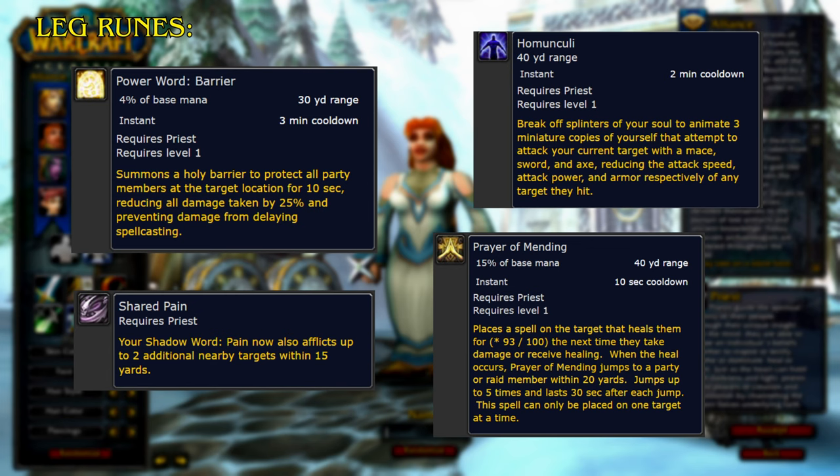For the Leg Runes, Power Word Barrier summons a Holy Barrier to protect all party members at the target location for 10 seconds, reducing all damage taken by 25% and preventing damage from delaying spellcasting. Shared Pain causes your Shadow Word Pain to also afflict up to 2 additional nearby targets within 15 yards. Homunculi breaks off splinters of your soul to animate 3 miniature copies of yourself that attempt to attack your current target with a Mace, Sword, and Axe, reducing the attack speed, attack power, and armor respectively of any target they hit. Prayer of Mending places a spell on the target that heals them the next time they take damage or receive healing, then jumps to a party or raid member within 20 yards, jumping up to 5 times, lasting 30 seconds after each jump.